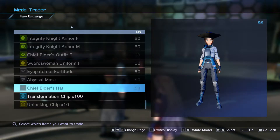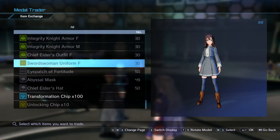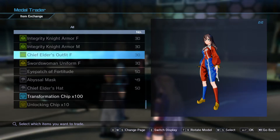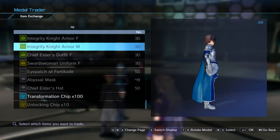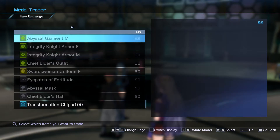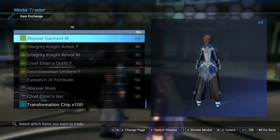They have the Chief Elder Hat, Abyssal Mask, and Eye Patch of Fortitude for the accessories. Then they have the Swordswoman's Uniform, which is the uniform of the trainees in Alicization. The Chief Elder Outfit is just a jester outfit for female characters — I'm not exactly sure why they decided to do that. It just seems bizarre out of all the outfits they could have made. You can also get Eugeo's knight outfit, which is very nice, and Alice's knight outfit. Then they have the Abyssal Garment, which is completely new and probably in the style of the new Abyssal Dungeon.